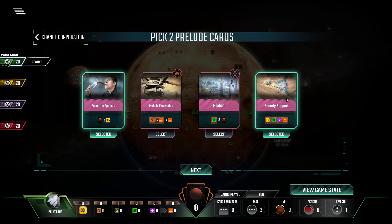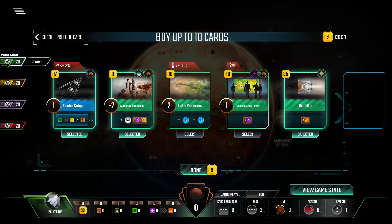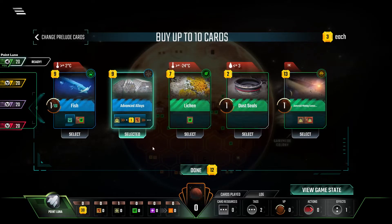And the extra Heat, which combined with the Soletta turns it into a full Heat per turn. I know we did Heat last time, but dang! So Society Support, we want Corporate Stronghold, we want the Electro Catapult, and we want the Soletta. Now we gotta be careful — we need to leave ourselves at least ten cash, because we need to be able to buy the Soletta. And obviously we want to buy some other stuff. So we don't need the Lycan. I do want the Advanced Alloys, because that'll be useful to us in the long run.